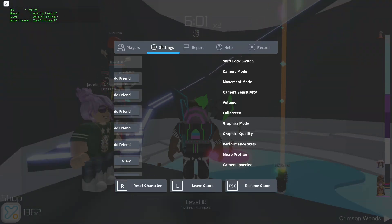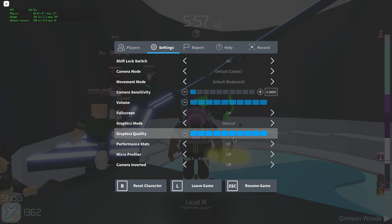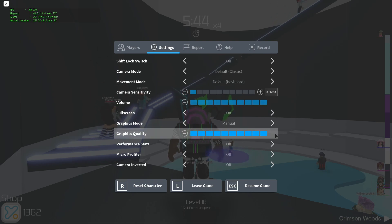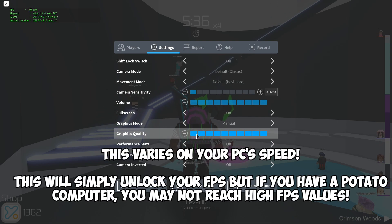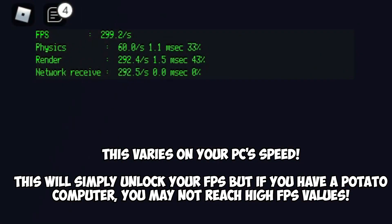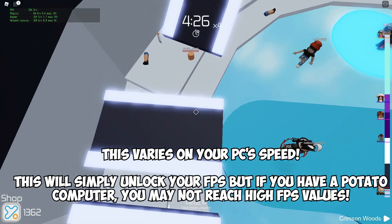Next, go to your settings. Right now my graphics quality is maxed out, so it's impressive that my FPS is that high. Imagine if it was at level 1 — let's put my graphics quality at 1. Any difference? Well, I'm reaching 350 and, depending on where you look, you can go even higher. Right now I'm reaching 400, which is impressive. That'll just fluctuate all the way.